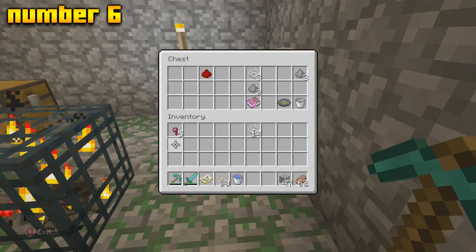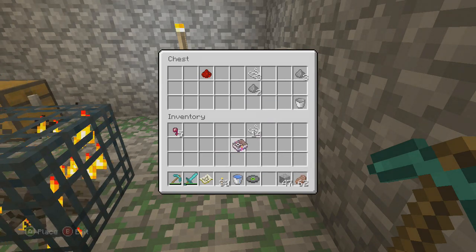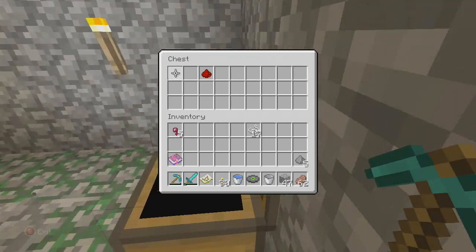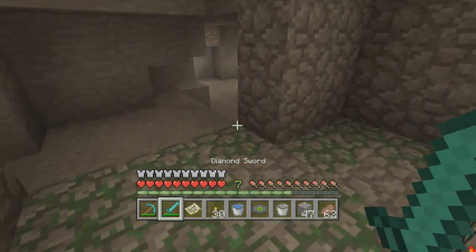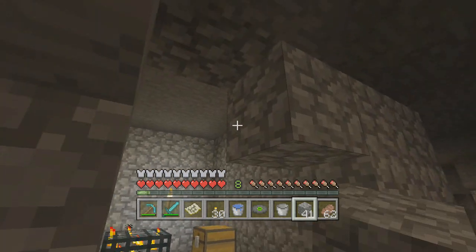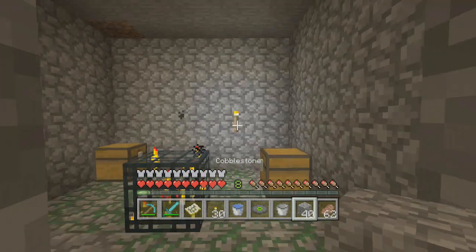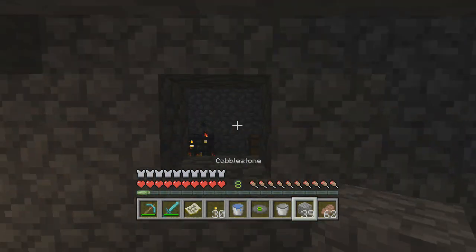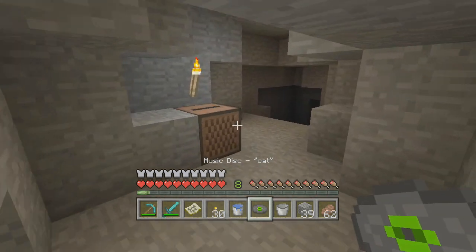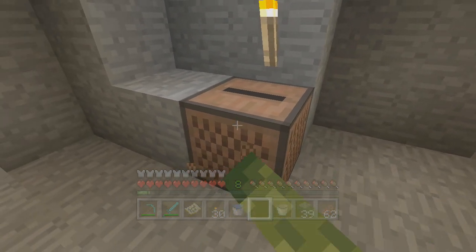Coming in just ahead of saddles at number six, I have placed music discs. Music discs are really useful in survival but they are pretty rare. The only place you can find music discs is in dungeons — whether it be a surface dungeon, a spider dungeon, a skeleton dungeon, or a zombie dungeon. The spawn rate isn't that common and you really don't find too many of them. The most popular one on Minecraft console edition is C418's 'Cat', which I seem to find most in survival.